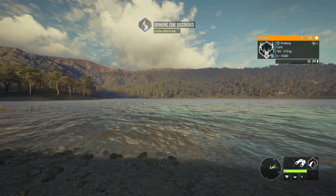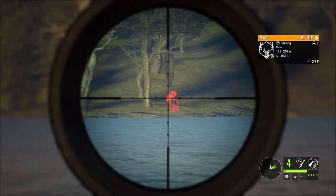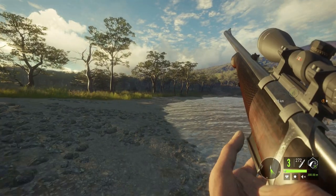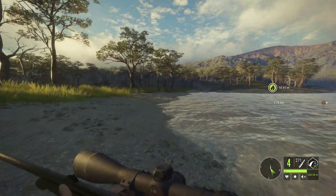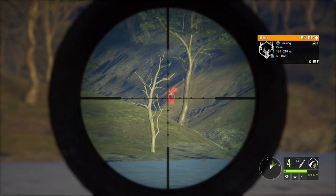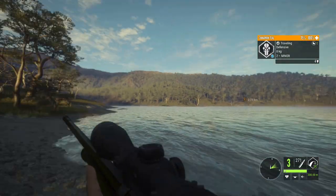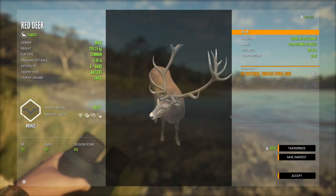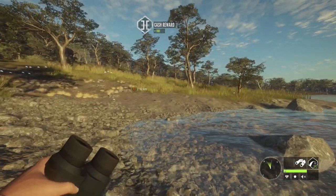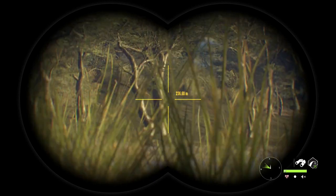There we go. I think this is a different level six, so we'll take that one down and if it looks the same we can always just delete it. Oh we dropped him. I'm going to assume that was a heart shot because I don't believe it was high enough to hit spine, but we will see in a minute. Let's get this six also just in case he's a little different — that way we have two to choose from. I think this is the exact same rack as the last one, so we won't tax that guy. But we do have one more over here and I see a couple more red deer males across the water.